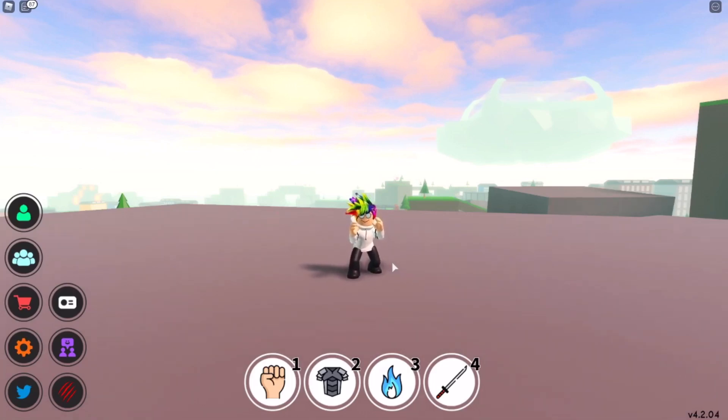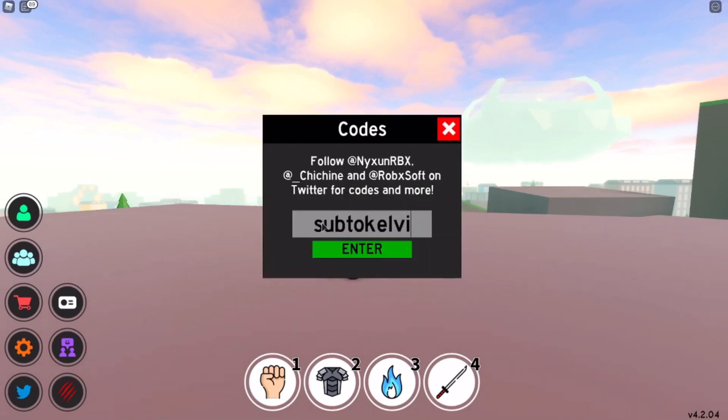These first four are yen codes and they're just gonna give you 500 yen each. So if you don't need the yen, just skip this part. The first code is 'sub to kelvin gts' — 500 yen. We have 'sub to racer fish gaming' — another 500 yen. Then 'sub to mr rhino' — another 500 yen. And 'fab 75' — another 500 yen.